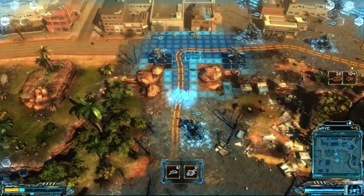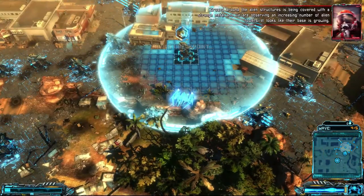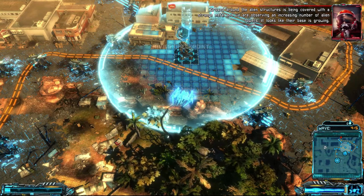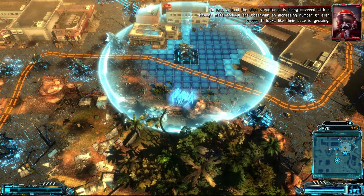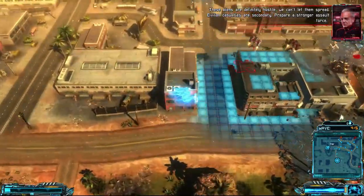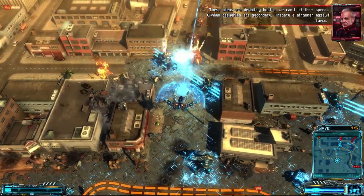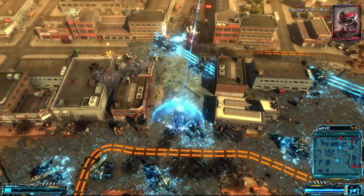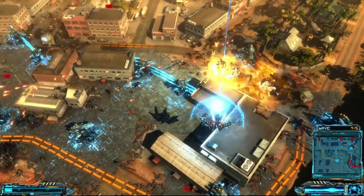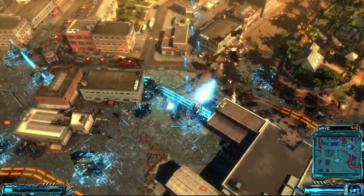And there's another good spot — let's give them a little choke spot right there. The ground around the alien structure is being covered with a strange metal. We are observing an increasing number of alien towers. Unobtainium — it looks like their base is growing. These aliens are definitely hostile. We can't let them spread. Civilian casualties are secondary. Prepare a stronger assault course. Oh snap — see? These humans are evil. It's all good to take them out. They're not even worried about civilians. It's like the army signing their death warrant.